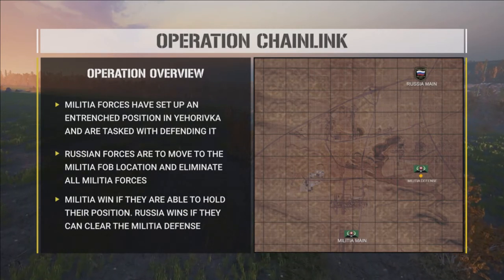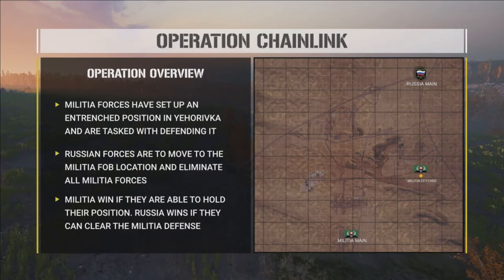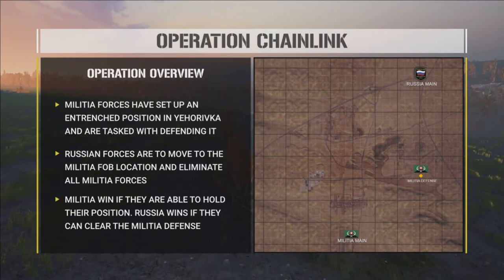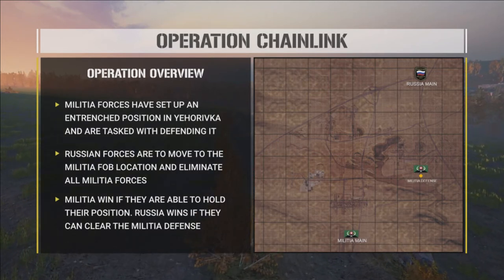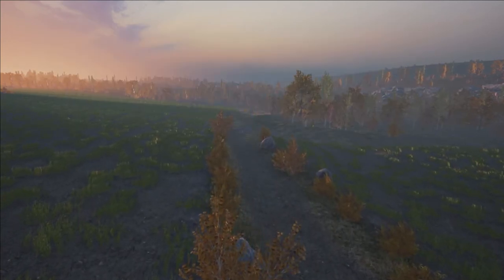The operation overview is pretty simple but exciting. Militia forces set up in a trench with a FOB in the defensive position — they need to hold it. Russian forces are going to move in and eliminate the FOB. Militia wins if they hold; Russia wins if they clear the militia defense. Russia needs to kill the FOB, militia needs to defend it.